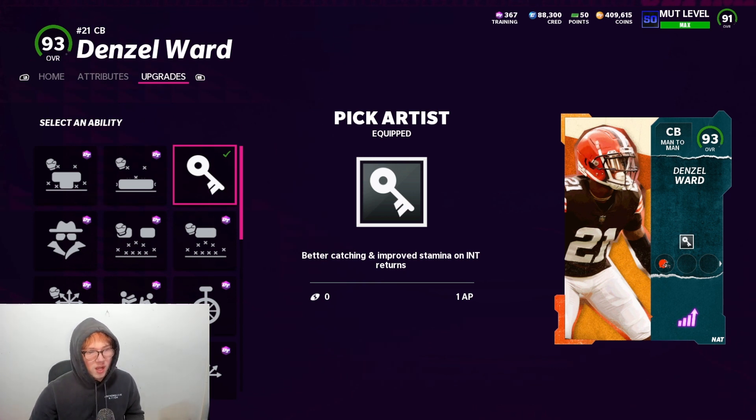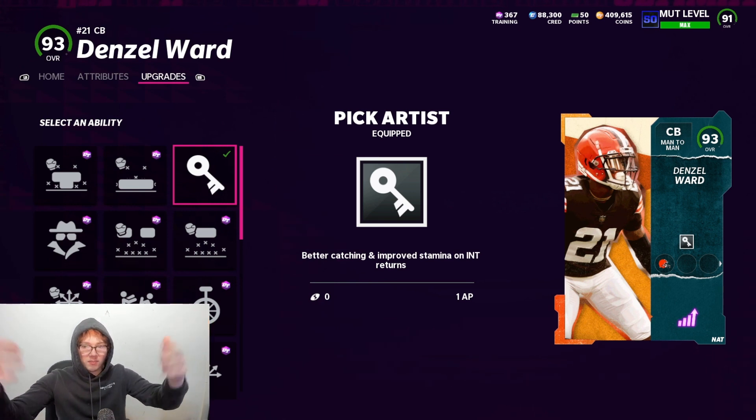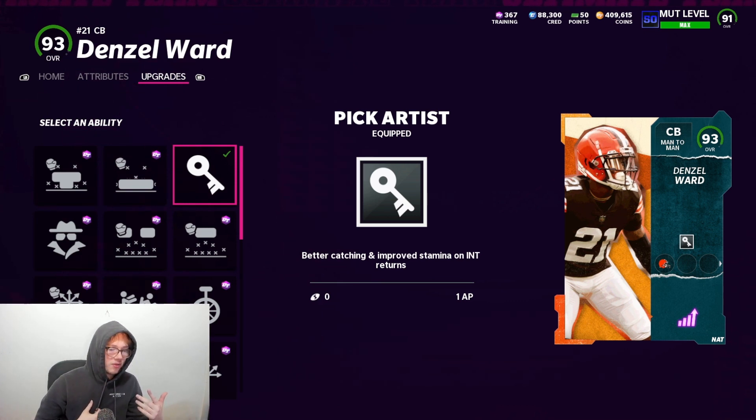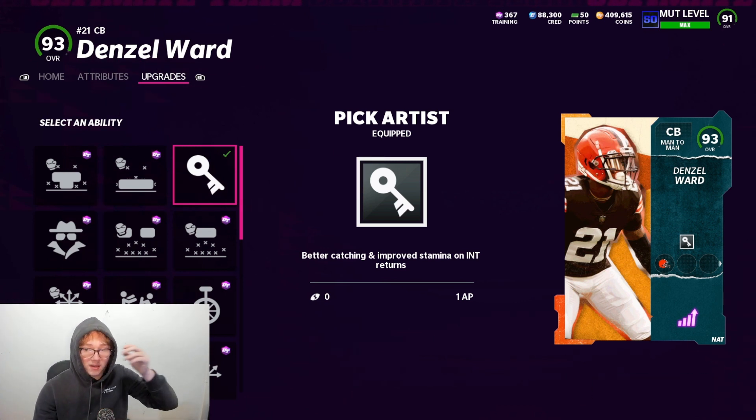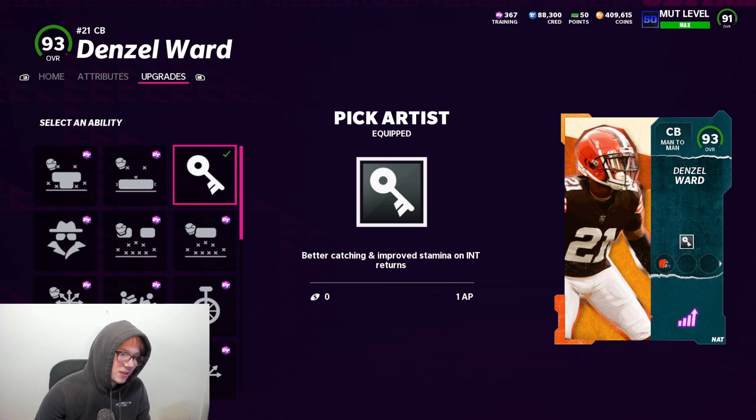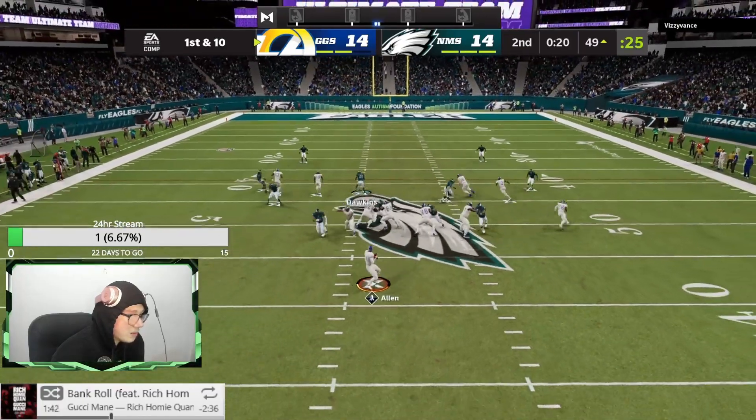I still have Acrobats on my slot corner because you want Acrobats in the middle of the field. My slot corner is always around the safeties — they've got to be able to bite down and scoop it up. Sub linebackers are always in the middle of the field. The outside guys need Pick Artist because they're the ones who might have to make a tough grab. I also put Pick Artist on the safeties because they can be anywhere. You've got to balance it out — you still need some Acrobats out there. I think Pick Artist is worth it. I'd recommend putting some on and choosing where based on how you play.